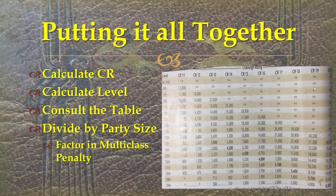Putting it all together — here's the other half of that table. The double stars are encounters that are too hard; a first-level character doesn't want to go up against a CR11. Bold numbers still represent the same CR-appropriate values. To summarize the full process: calculate the CR, then calculate the level, consult the table, divide by party size, factor in the multi-class penalty, and if you have a cohort, follow that little formula. That's really all there is to calculating experience.